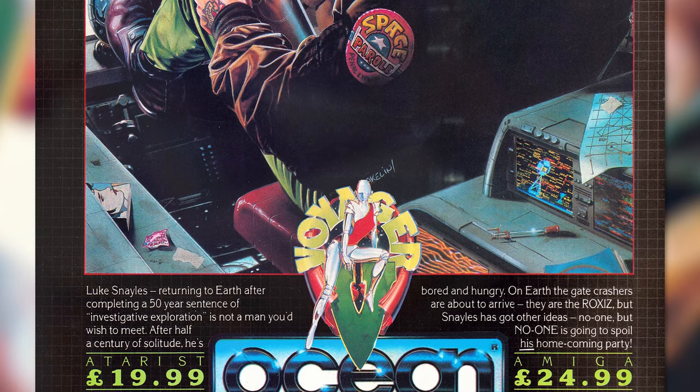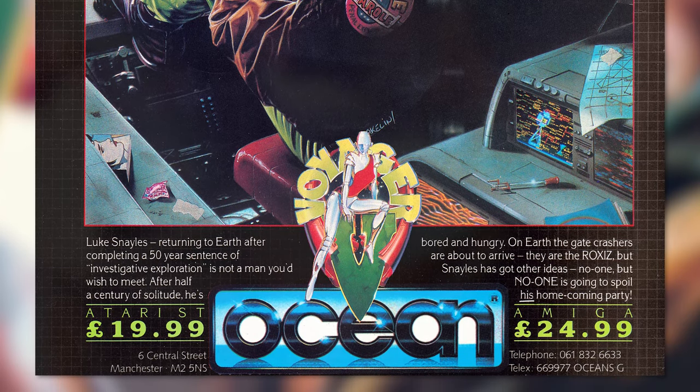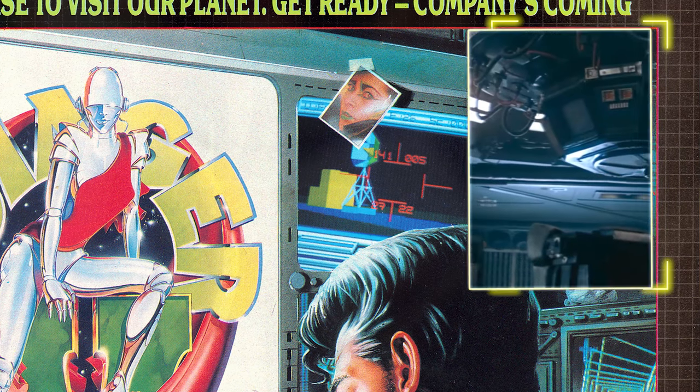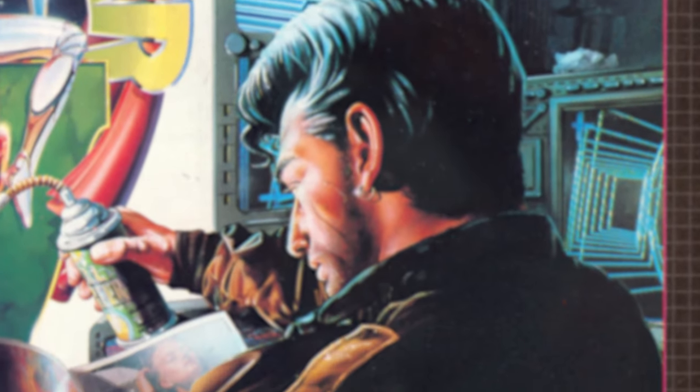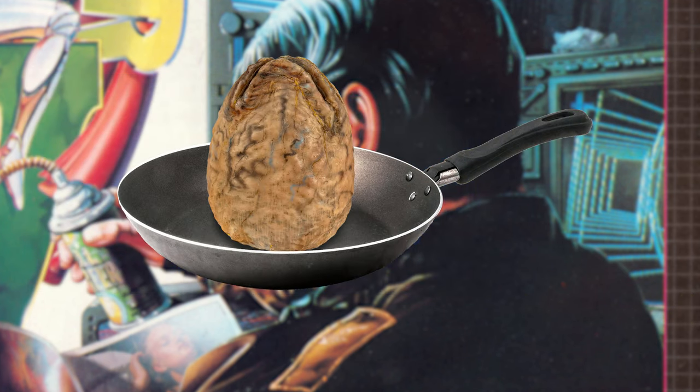The cover artwork was done by Bob Wakelin, and as often was the case he's been inspired by or using other media for reference. The first part here is clearly from the Nostromo from the first Alien movie, very clearly from the intro. And the other bit is clearly the monitor you see when the Nostromo is landing on that godforsaken planet. But enough of that - let's dive into the game!